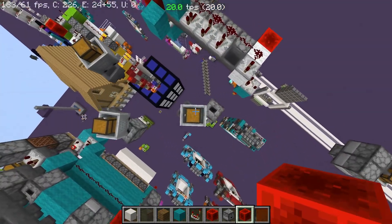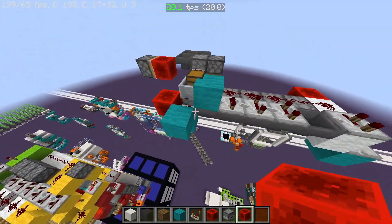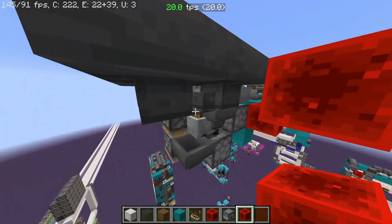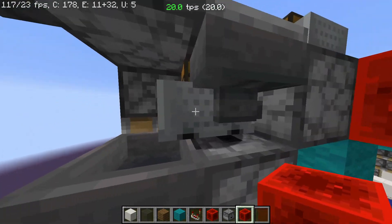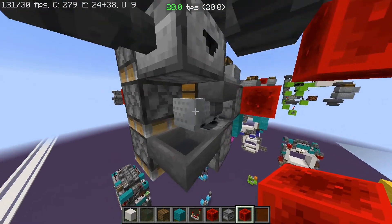We can also see another dropper circuit with a really annoying minecart in here. This is inside the pistons here as well - this is for a big piston door.